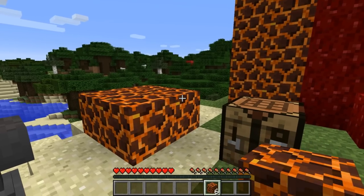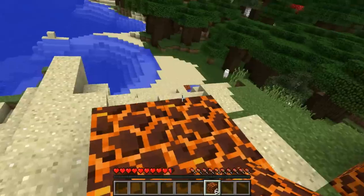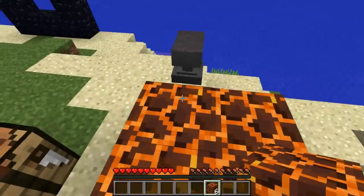The first block we're going to take a look at today is the magma block. Naturally being made of magma, when you step on this block you take some damage. Although you can shift, and if you shift you don't take any damage while you're on the magma block.